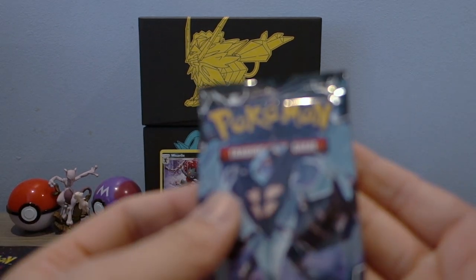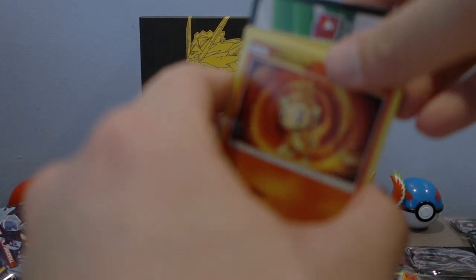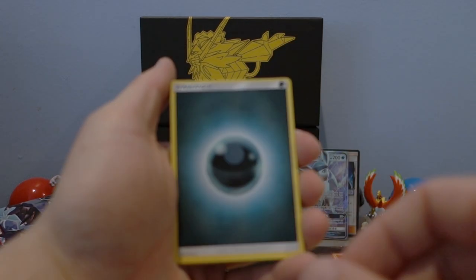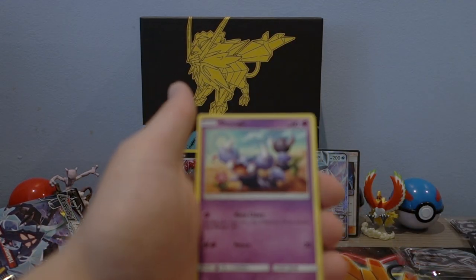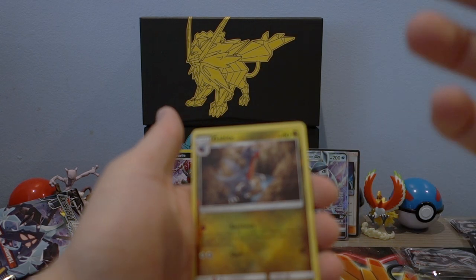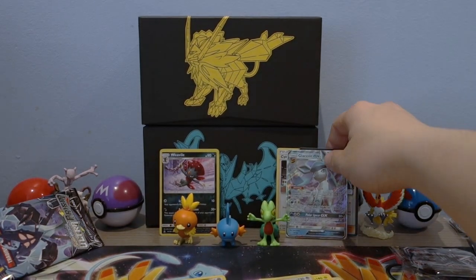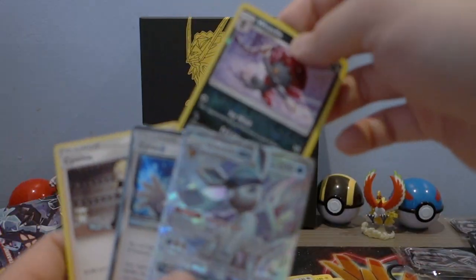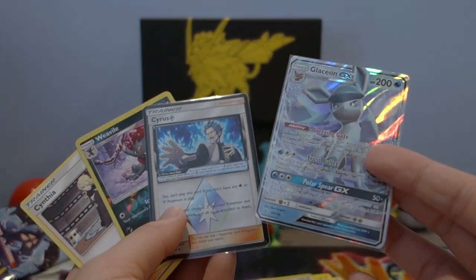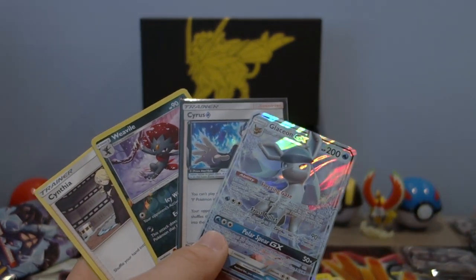We're on our last pack, guys — how about we get a Cynthia? Come on buddy. Oh, white coat — okay, might be a Cynthia. Darkness energy, Chimchar, Charmeleon, Skorupi, Gible, Lucario, Ancient Crystal, Alolan Dugtrio, Spiritomb, reverse holo Gabite — I have so many of these guys — and a holo Rhyperior. Not bad at all! This was a pretty awesome Elite Trainer Box in terms of value — we got Glaceon GX, the error print Cyrus, reverse holo Weedle, and a Cynthia. Super sweet pulls.